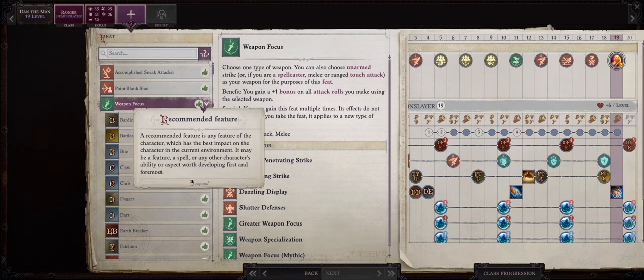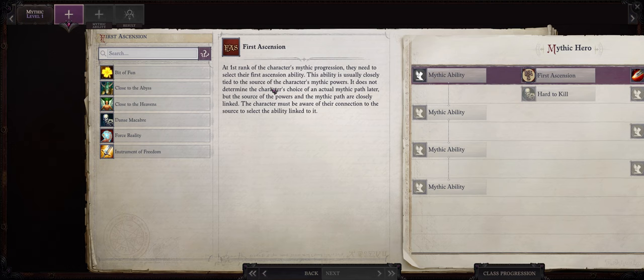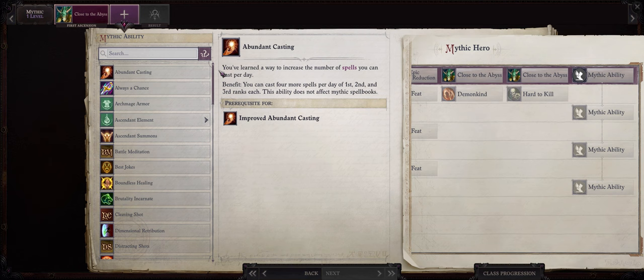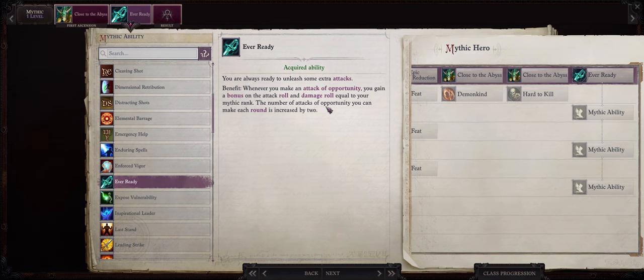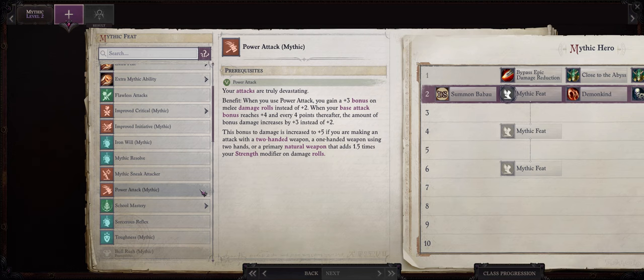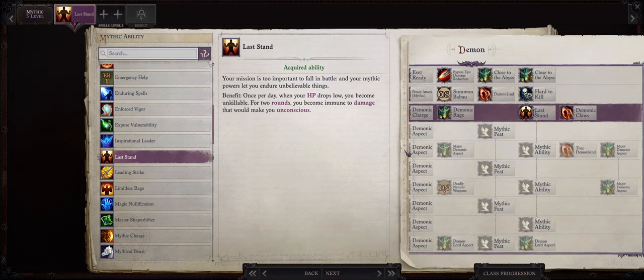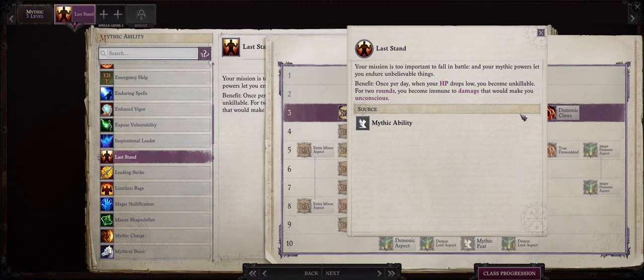Now let's talk about our mythic progression. You certainly want Close to the Abyss for the gore attack as we are a melee character. For your first mythic ability I recommend Ever Ready as usual, as the attacks of opportunity scale wonderfully with each mythic rank. For mythic level 2 I would go with Mythic Power Attack — this is one of our main ways of increasing damage of our forms as it works no matter what form you have. For mythic level 3 I would pick Last Stand, which is by far one of the best mythic abilities for survivability — it's amazing even on lower difficulties because of how great avoiding death can be.